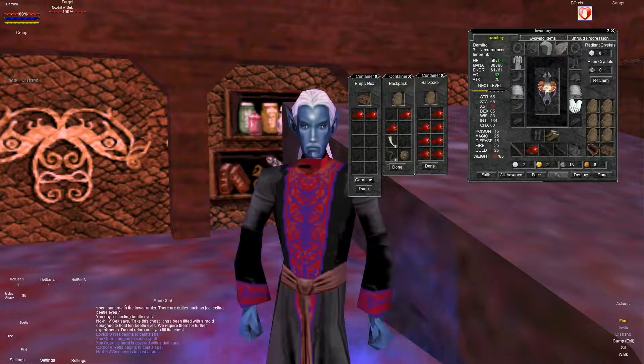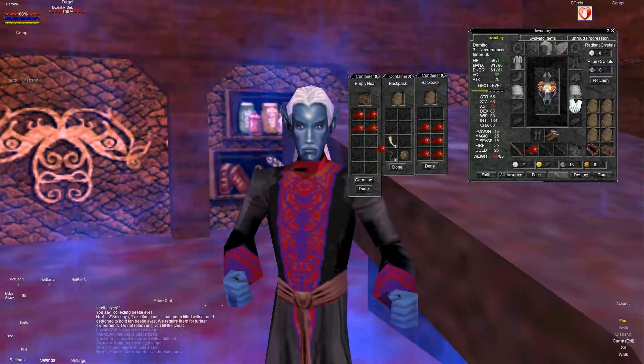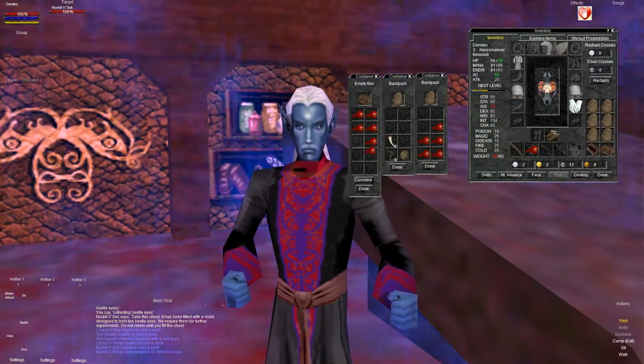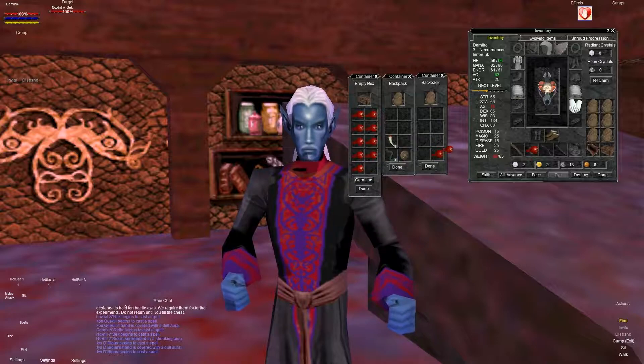So what you want to do is come over here and drop them in there. Remember though that if they are stackable items, you're going to want to unstack them by holding the control button down while clicking on the item. You can't turn in stacked items most of the time — it just messes up the quest and you'll lose the items as well.